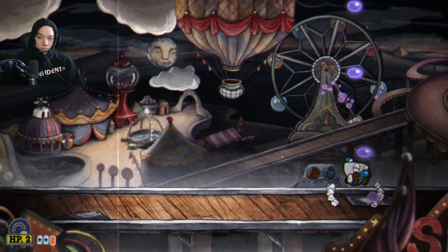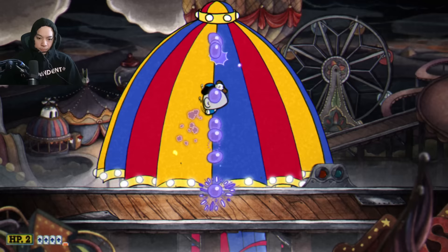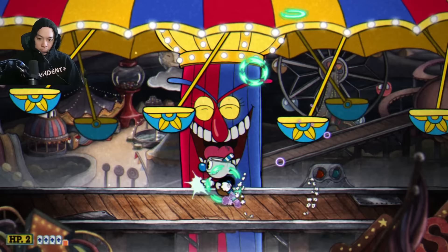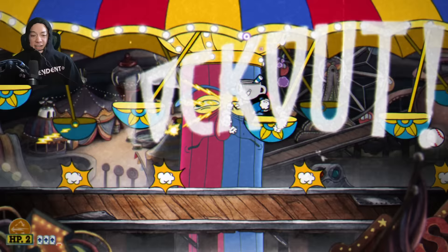Beppi turns into his big carousel final form, and I made a cool discovery: Convergence is actually really good for taking out the penguins, which are the hardest part of this final phase. Go try using Convergence on Beppi the Clown — let me know how it goes. Easy money.